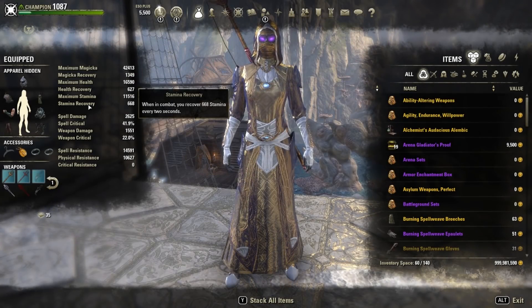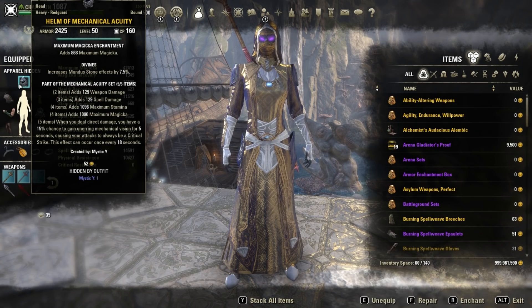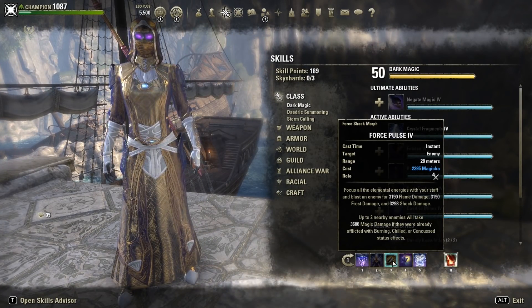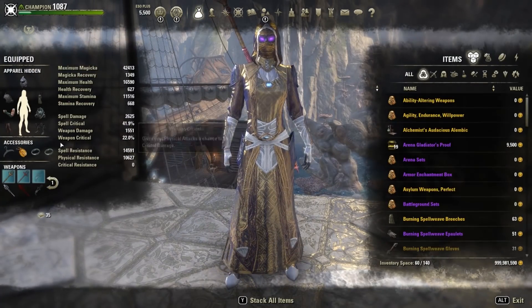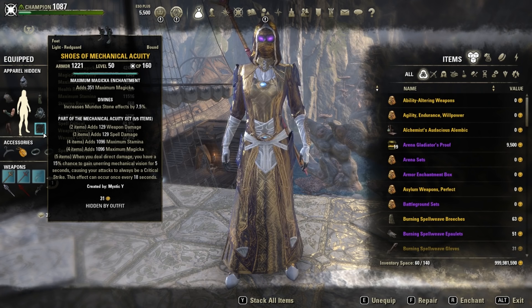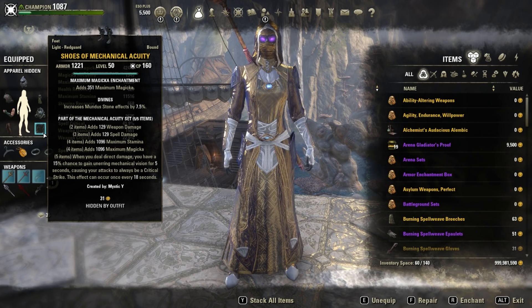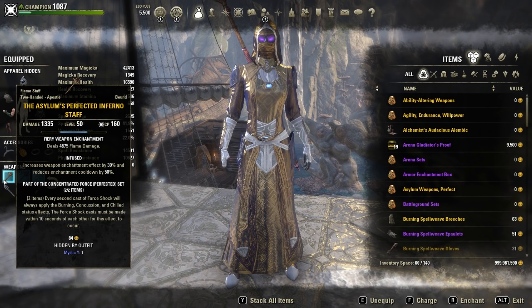For a non-Pet Sorc, what I've found to work best is Seroria with Asylum weapons and Acuity. Why Acuity? On a setup that still uses Force Pulse, Acuity is still worth it because each hit of Force Pulse can proc Acuity, so you still get high uptime. Other people also use Seroria, Mother Sorrow with Ilambris, without Asylum, and also get really high numbers — so a monster set is still viable. I think the Asylum weapons are important here because the Sorc should apply high concussion uptime on bosses.